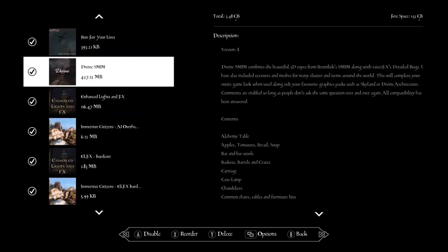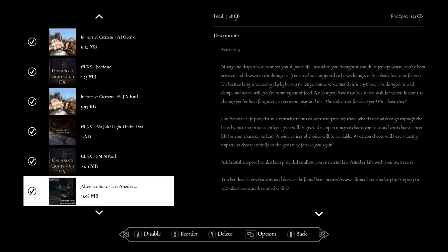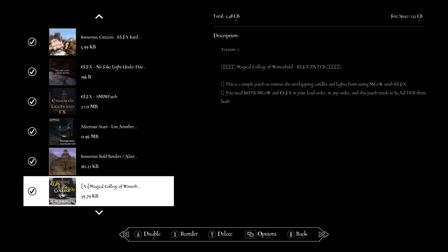There's a patch to make the Divines and ELFX all work together. Alternate Start — Live Another Life — instead of playing the vanilla intro over and over, this lets you pick where you start so it fits your roleplay better. If you're a thief you can start in the Thieves Guild, or if you're an assassin you can start in the Dark Brotherhood. There are also hold borders and other patches needed for Alternate Start.